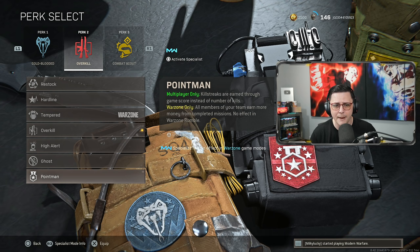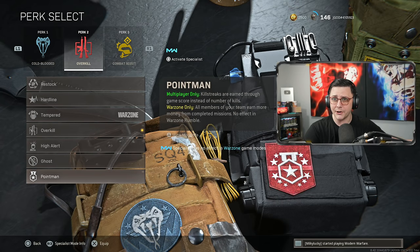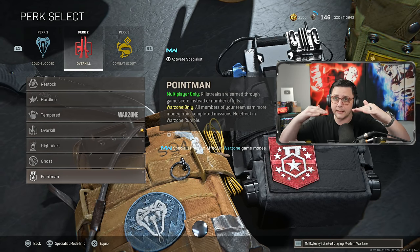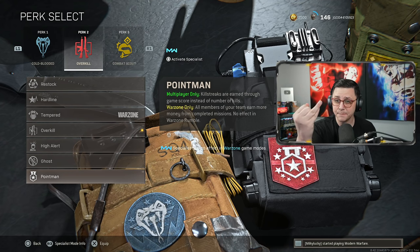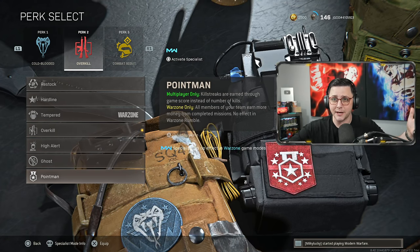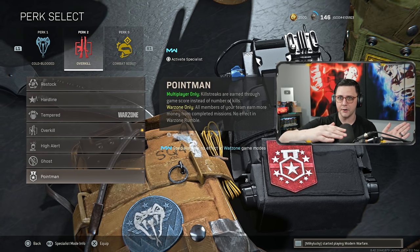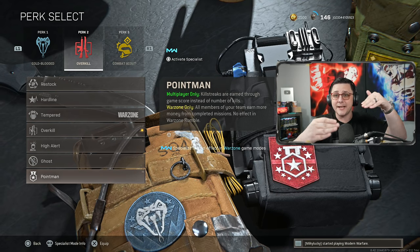Point Man says Warzone only: all members of your team earn more money from completed missions. Outside of Plunder, any contract you do makes the next contract worth more — usually by 10% or 20% increments. So the next one will be worth 120%, then 140%, 160%, 180%, then 200%. That goes for money, XP, and weapon XP. With Point Man equipped, it starts you as if you've already done two or three contracts. If everyone on your team has it, it's like you've already done eight contracts — so you skip to 200–300% instead of grinding from 100%, 120%, 140%.